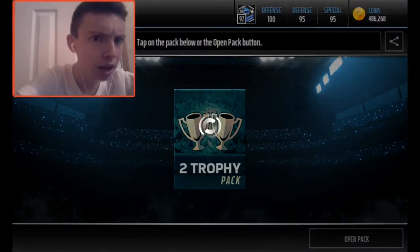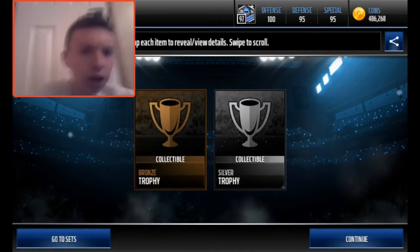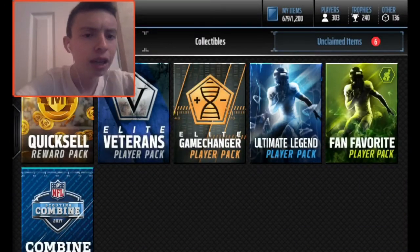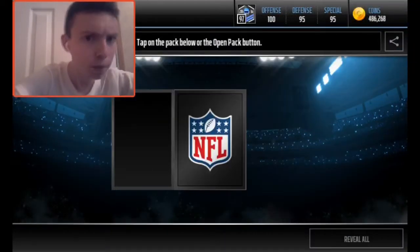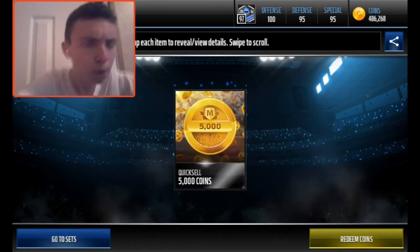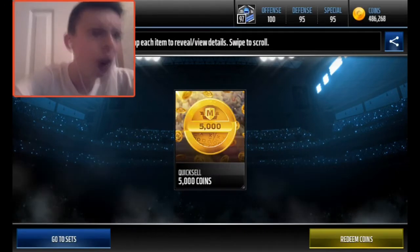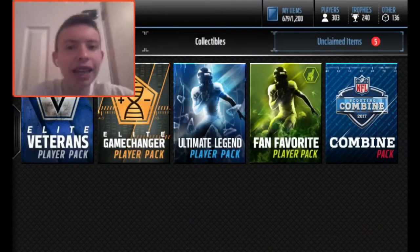So we've got like six more packs to go. We're going to open up a silver trophy and a bronze trophy. We've got a combine pack, two Elite Player packs, and a couple more packs. We're going to open up this quick sale and hopefully pull a million or anything over 100,000 coins. 5,000 coin quick sale — which is better than nothing, even though it's the worst you can get in the game right now.